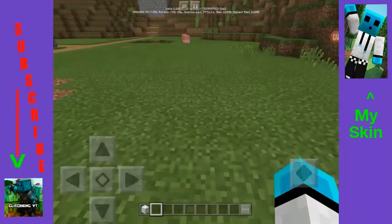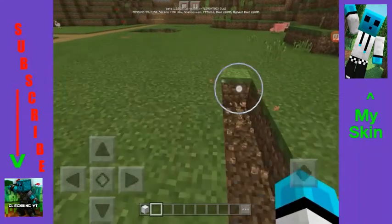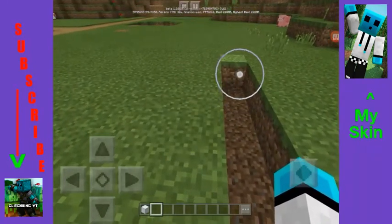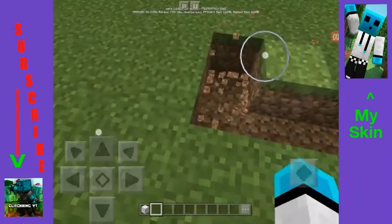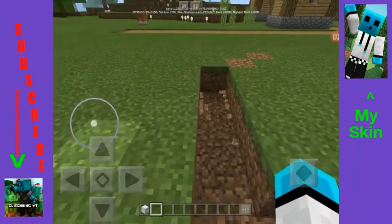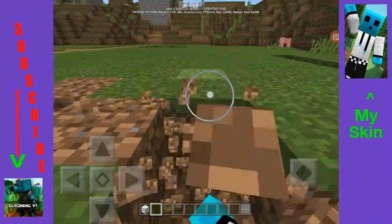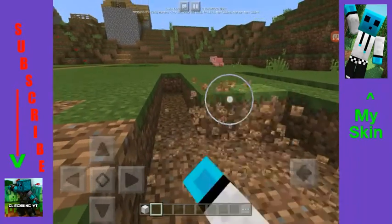The first thing you're going to want to do is pick a nice spot to build. You're going to make a 7x3 area — actually it's a 7x5 or 10x5 or something like that. It doesn't really matter. You don't have to make your claim at all, but anyway, this is just what I chose to do for the video.